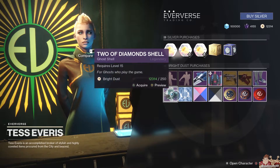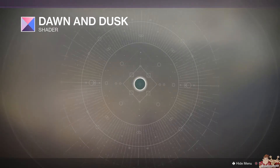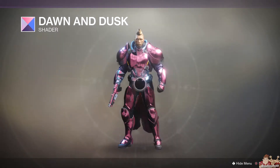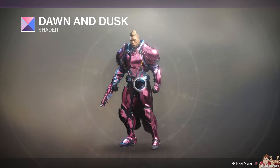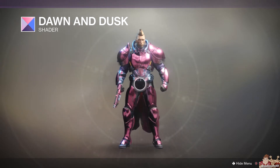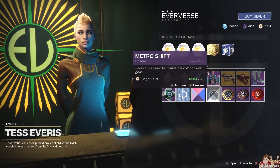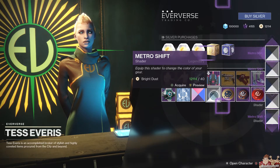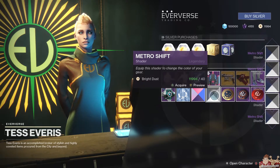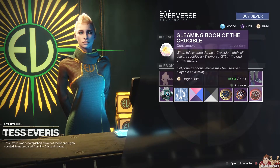Two of Diamonds Ghost Shell — if you need one, there it is. A shitty Ghost White Transmat effect. Dawn and Dusk for armor — not so much, but I like it for some ships and sparrows. Metro Shift — I use this for a lot of my weapons and my Titan armor; it just makes a great dark colored armor and makes you harder to see in the Crucible. Fireteam Medallions — can't do without them. And these boons — not interested.